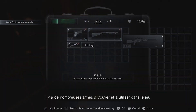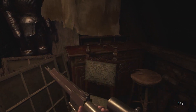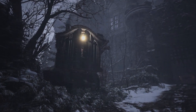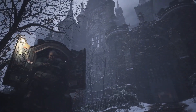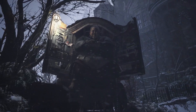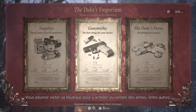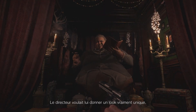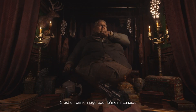There's also an assortment of weapons to find and utilize throughout the game. The merchant makes a return — this time he's known as the Duke. You'll be going to him to buy and sell weapons, amongst other things. The director wanted to give him a unique look, and you'll often find him in different situations each time you encounter him. He's an interesting fella.